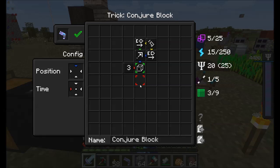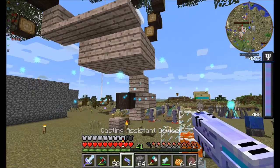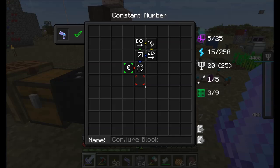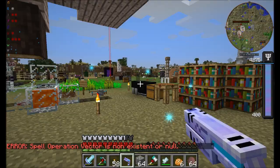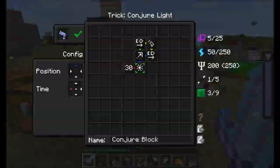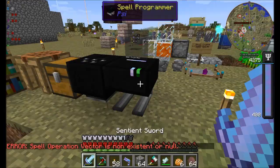So this guy's position is blue. Ray is entity look. That should be kind of working. Oh, I think it's in ticks, not in seconds. So if I did 30 ticks. I'm doing something wrong, I'm sure. What if we did conjure light? Position and time. Huh. So what I could do is — hmm. Let's try.